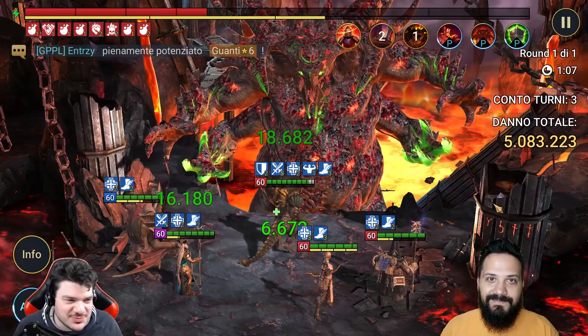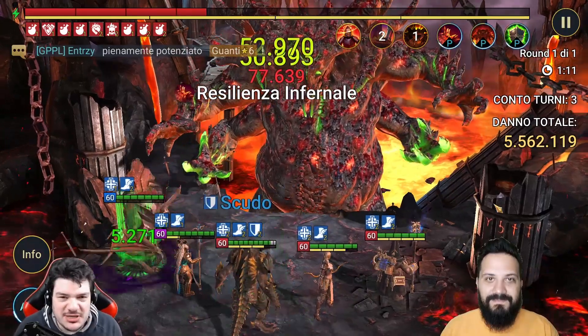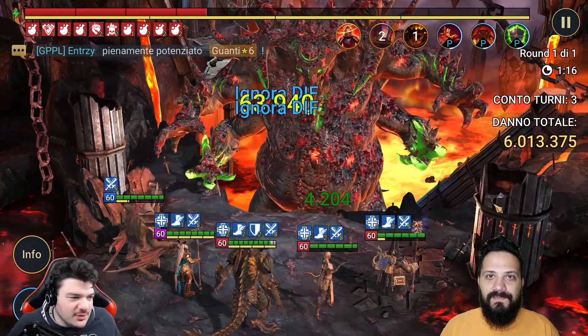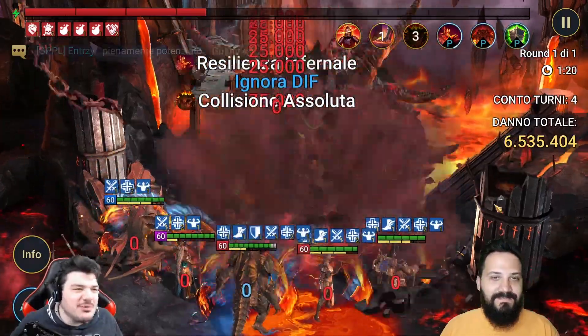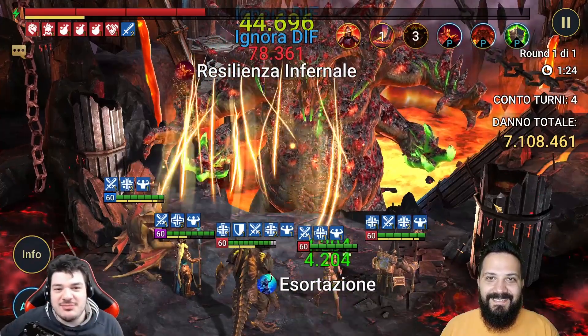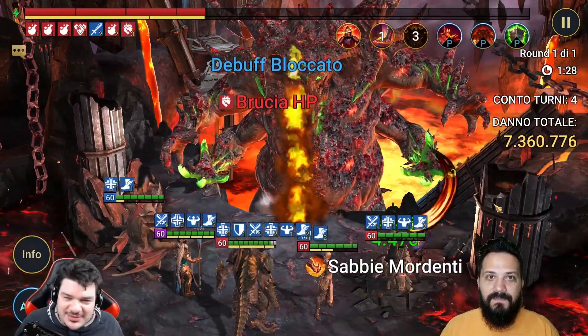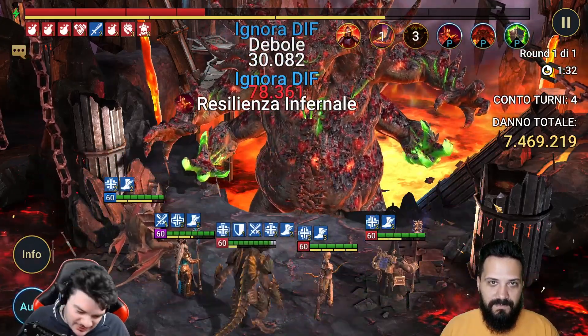I've noticed this very often, especially for those building their first teams — the first budget man-eater, the first double man-eater. There are those teams you build first, right? And you put Frozen Banshee in. No — don't put Frozen Banshee in. 'But I have nothing better.' That's not true. You do have better. You're just not used to that kind of 'better.' If you dig through your vault, you'll find something better — 1000% guaranteed. You already have it.